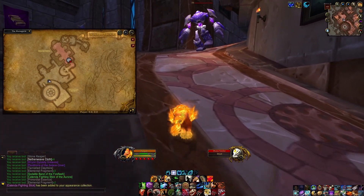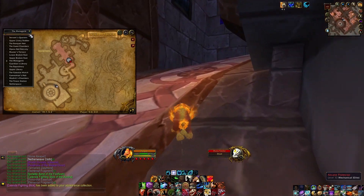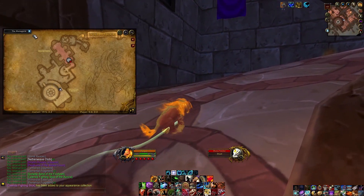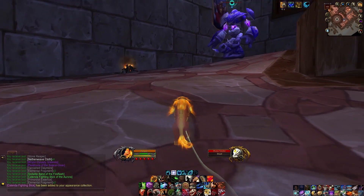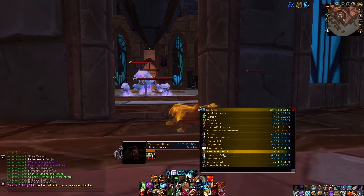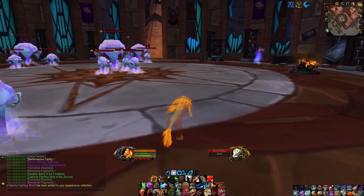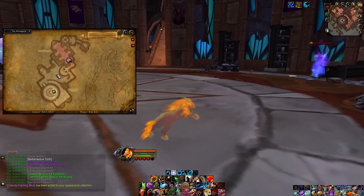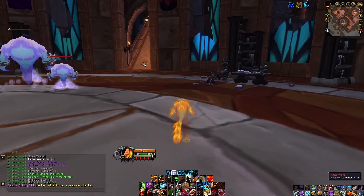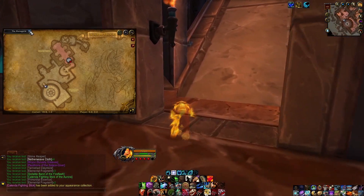We're halfway through — this place is massive. The Curator did not drop what I needed. We only have a couple more bosses. Still in the Menagerie, up another ramp, and we're going to get to the next section: the Guardian's Library.